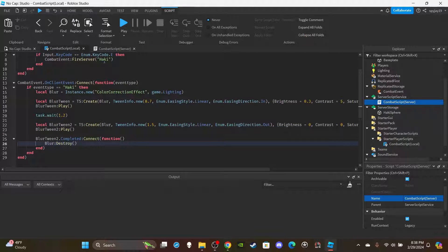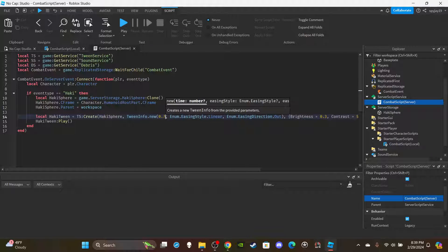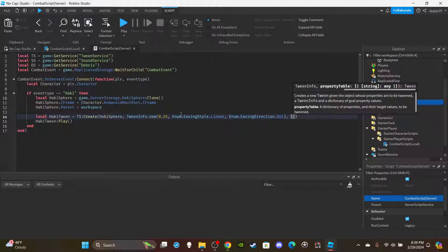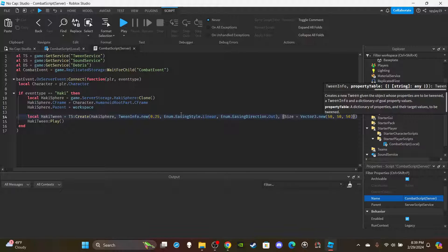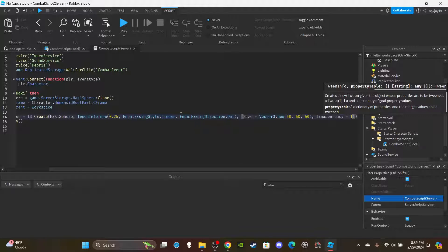Set up the hockey tween — I'm pasting from the local script as a base. Rename it 'hockeyTween'. Update the instance to hockeySpear. Set the duration to 0.25 seconds, EasingStyle Linear, EasingDirection Out. As for the properties, we're simply changing the size and transparency: `Size = Vector3.new(50, 50, 50)` and `Transparency = 1`. Play the hockey tween.